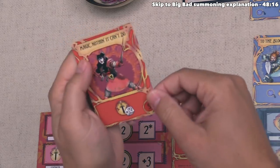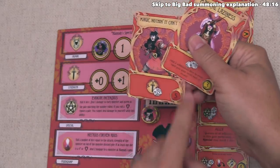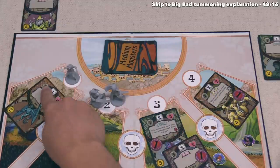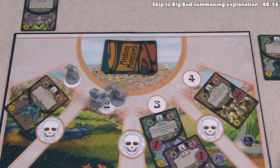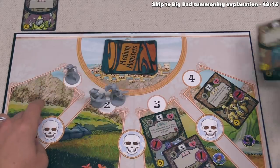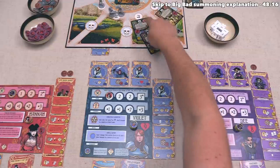Hana has one card left: 'Magic, Nothing It Can't Do,' which lets her do a strength-based attack with a plus zero modifier. Normally she rolls one die, but Magical Laziness means she rolls three. Each die does one damage if it meets or exceeds the monster's armor. The imp has armor one, so we need two wounds out of three dice to defeat it. She rolls and inflicts three wounds — more than enough. The imp is defeated and Hana gains two coins since she's the only queen at that gate.